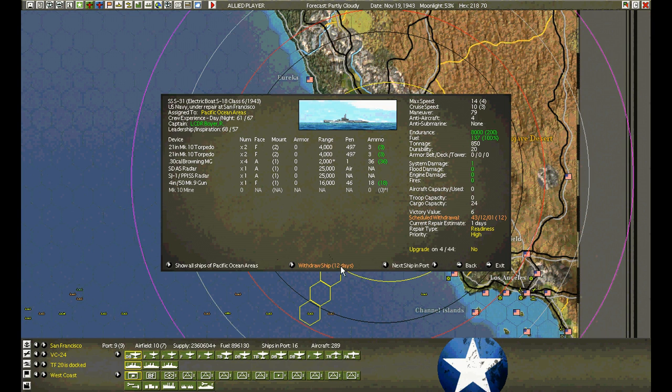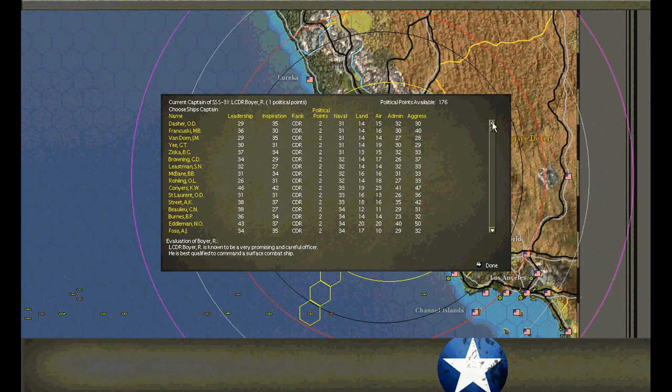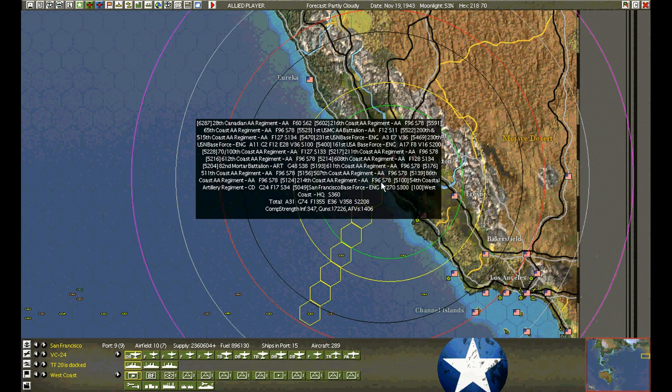S-31's back — S-31 withdraws in 12 days and does not come back. Let's check the commander — still a pretty good commander. Sure, let's give him a dud on the way out. Mr. Dasher — yes, it costs me points. Absolutely. Just the principle of the matter: don't let a good man go.